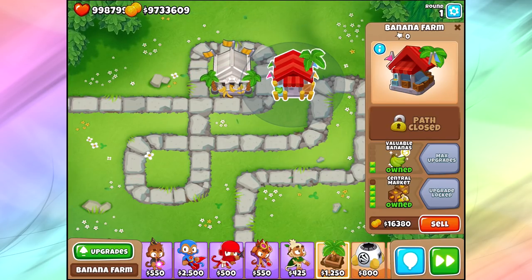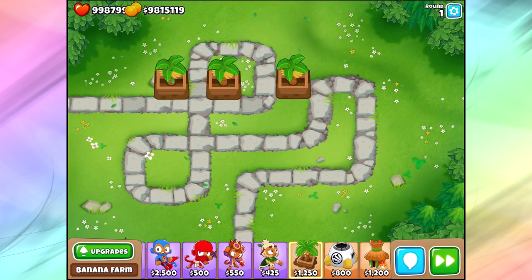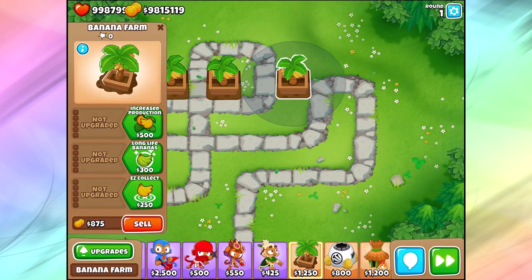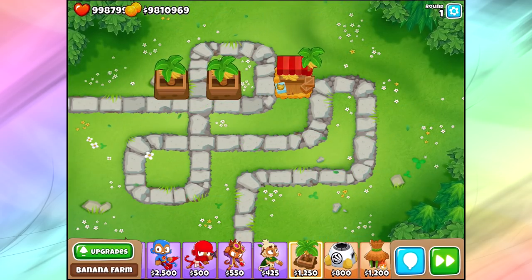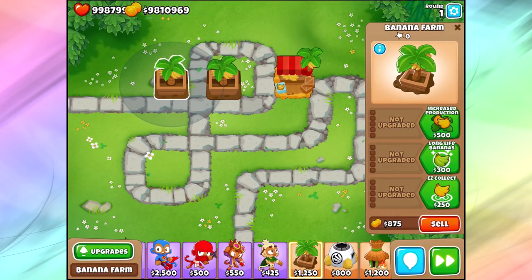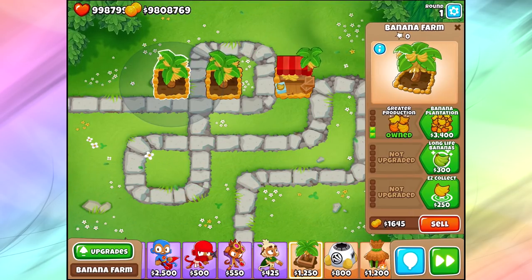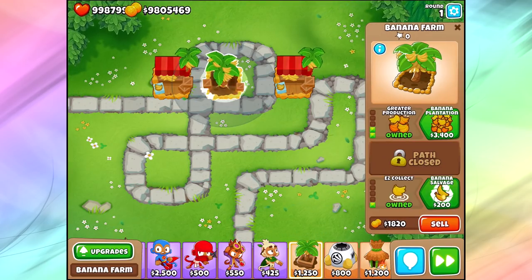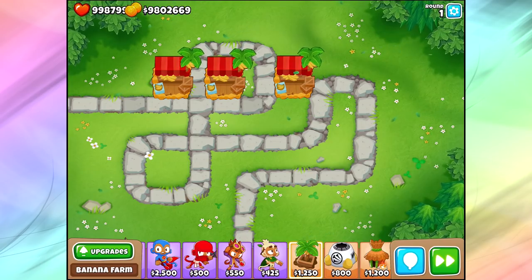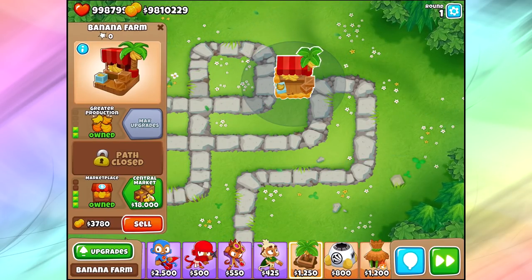So this is my guide to banana farms. Let's compare these guys and talk about when you should be using them. Laziness is definitely an aspect here. If you're a lazy guy playing on some easier maps, the marketplace is just the way to go. Go for a 2-3 marketplace as your goal. What I would normally do is start off with a 2-0, maybe even two 2-0s to get the money flowing, and then instead of going all the way up to that $3,400 plantation, buy the marketplace instead. That's a great way to get a decent amount of money going without having to wait 10-plus rounds to get your money back.